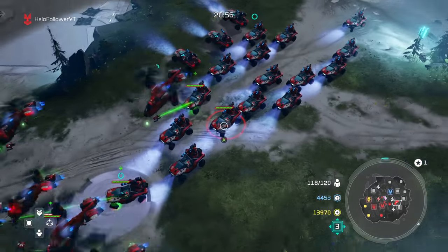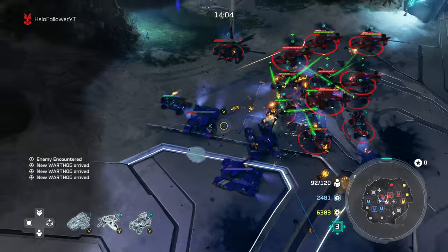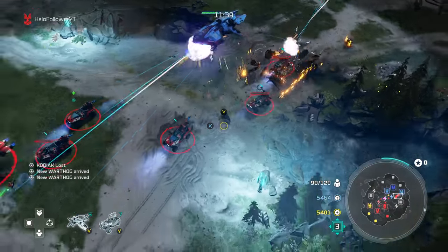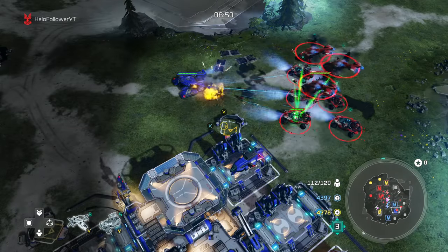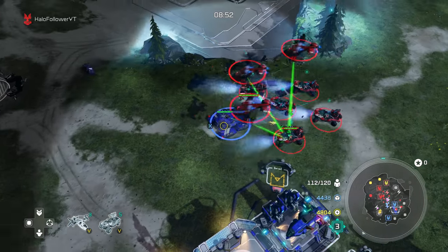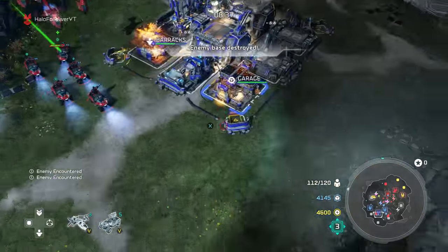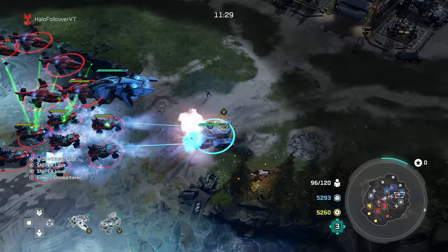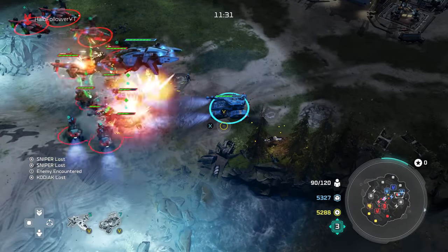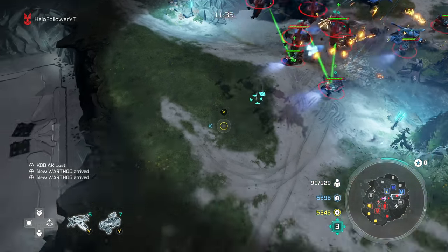To be the best at Halo Wars 2 multiplayer and Blitz mode, you're gonna need the guts, the wisdom, and most importantly, a solid deck of cards, or at least a good strategy. Each leader within the game has their own set of abilities and powers that can rage war in very cool, unique ways. You, the player, need to find out which leader fits you the best, and also an idea of which leader is supposed to do what. And today, we're gonna talk about Isabelle.